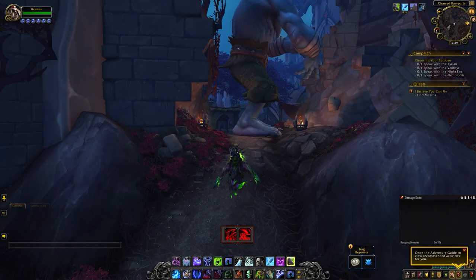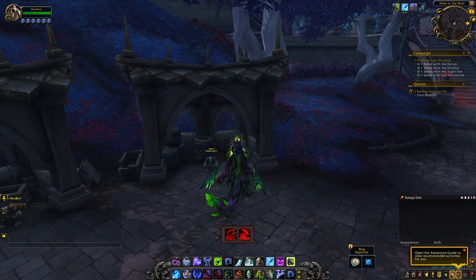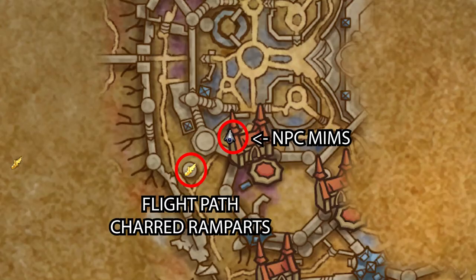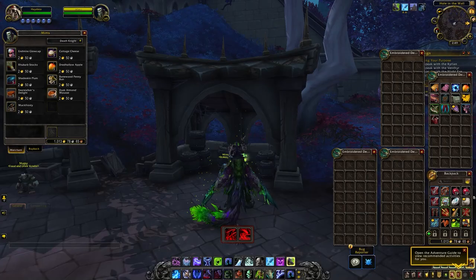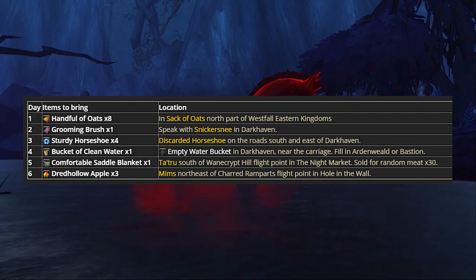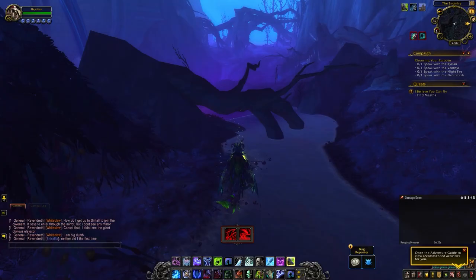Day six is very simple. The item required is just three Dread Hollow apples, which can be purchased from Mimms, found in the hole in the wall in Revendreth. The easiest way to get there is to take the flight path to the Charred Ramparts and just run up the path as shown in the video. He sells five but you only need three, so you'll have two as a bonus.